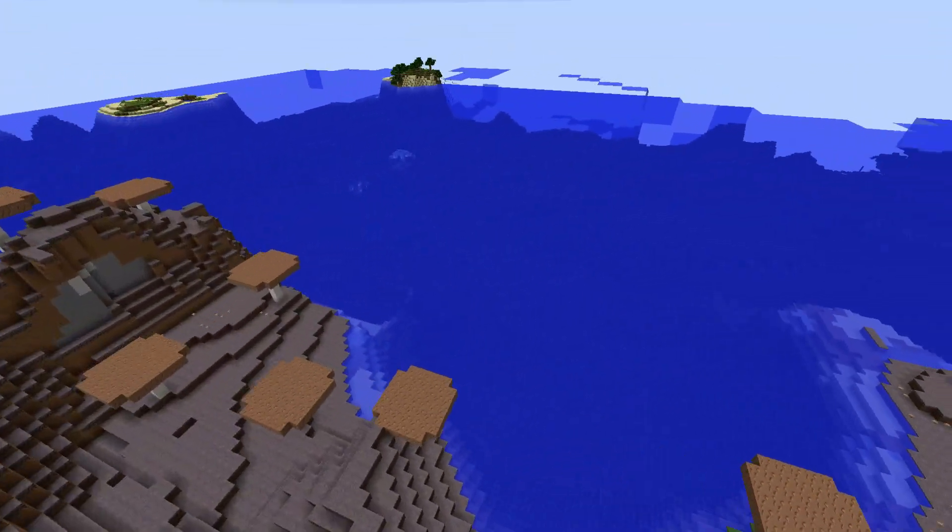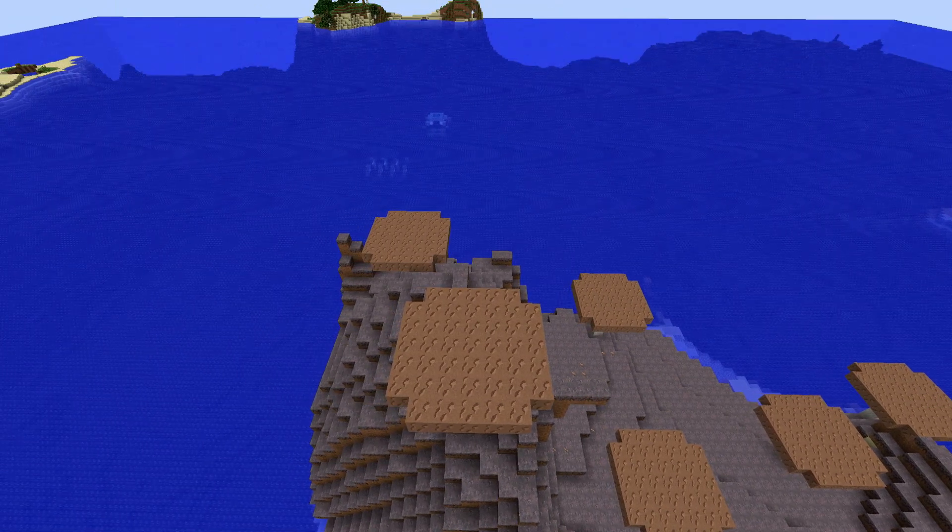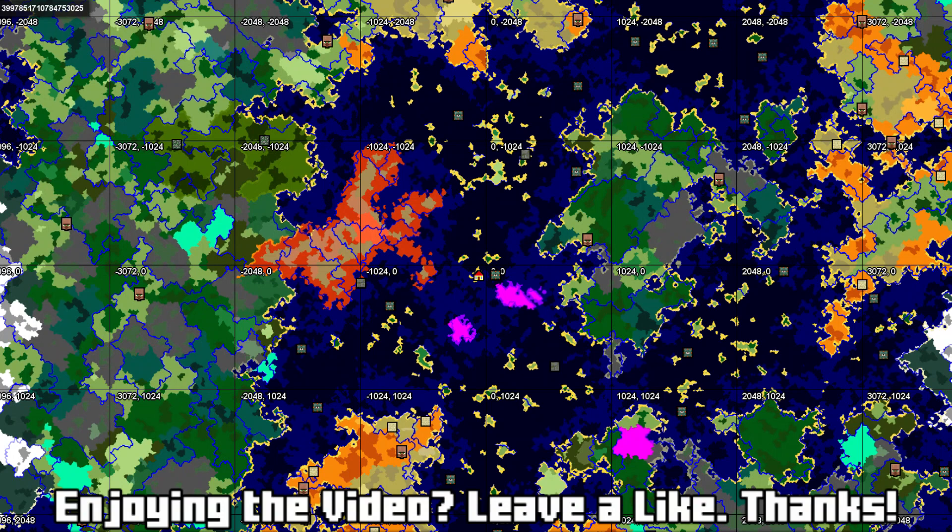But now let's take a look at this seed a bit more. Let me open up the map to show you what you can expect. Here it is — you can see we spawn here on the island. There's the forest island, here's the ocean monument, and here is the mushroom island. There's even a second one to the south, which we might take a look at.